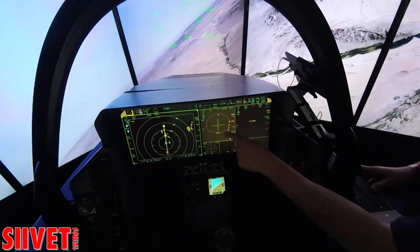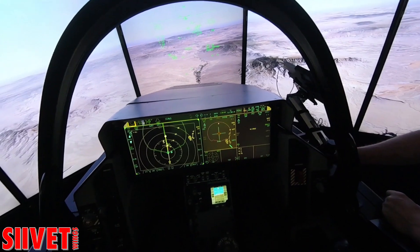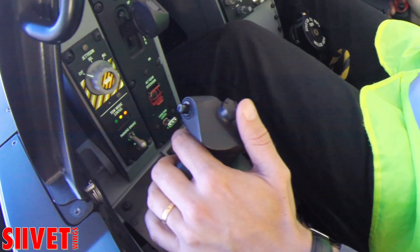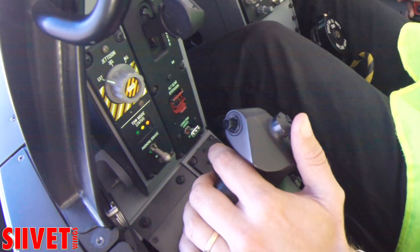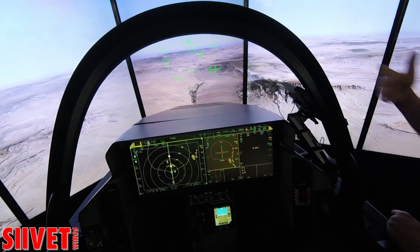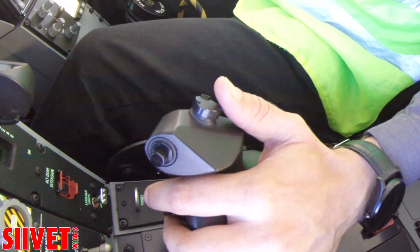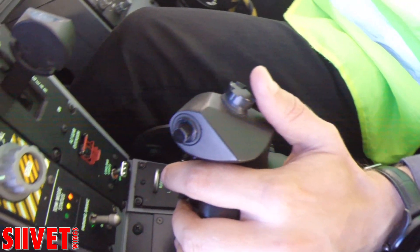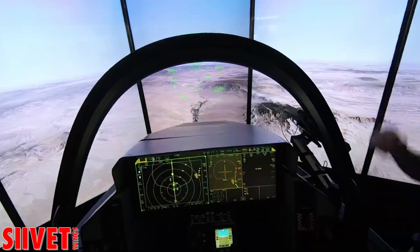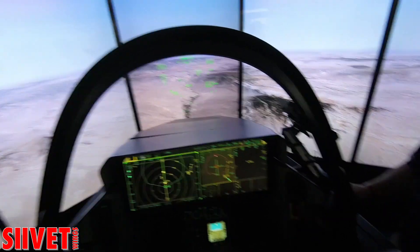Here you can see your target coming into view on your forward-looking infrared — like a telescope. When you're ready, notice he has not locked you up — we get indications when he locks us. This is totally unclassified, but you can shoot him well outside 40 nautical miles. Hopefully the fight happens at long range and they don't even see us coming. Now it's no escape.